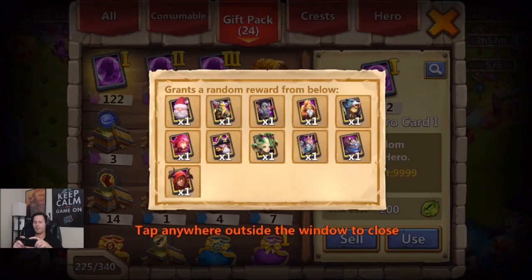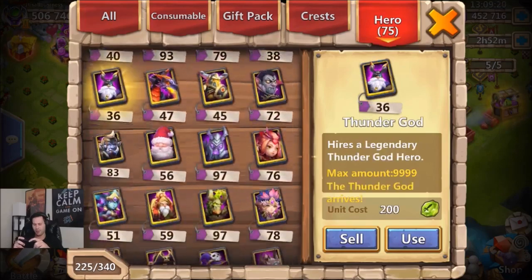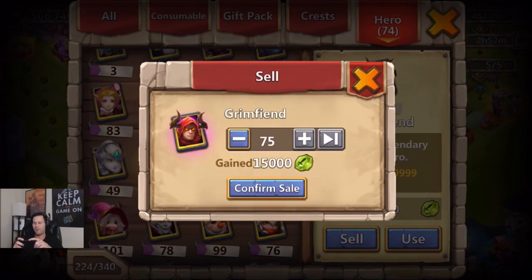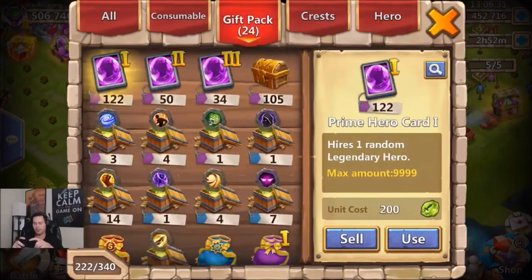From prime hero card one, the heroes you really care about are Valentina, Medusa, and Grim Fiend. Let's go ahead and delete those three heroes to make tracking easy. Selling 38 Valentinas, 75 Grim Fiends, and 80 Medusas. See you later. Now let's open these up.